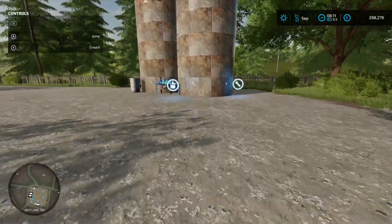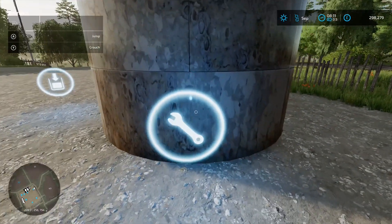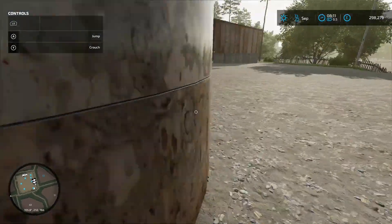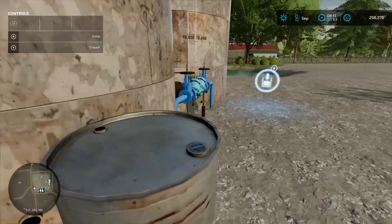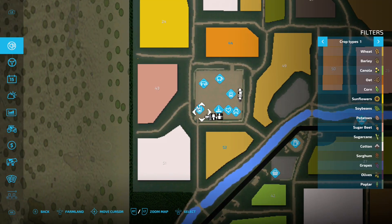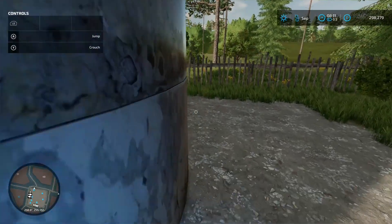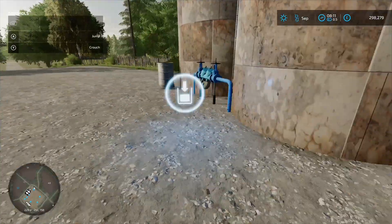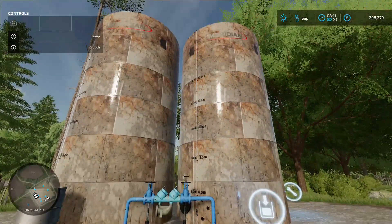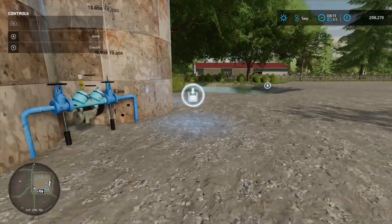There's a buying silo nearby but clicking the spanner doesn't seem to be working — clicking on the map reveals it's a liquid fertilizer tank. You can't click on it to buy stuff; there's only one icon at the front to take out, so it's load in and load out at the same silo.